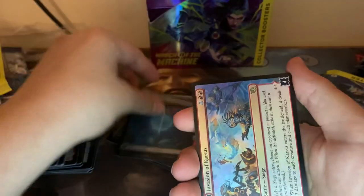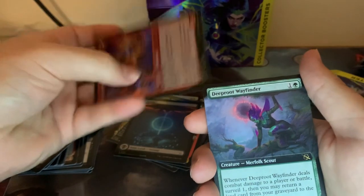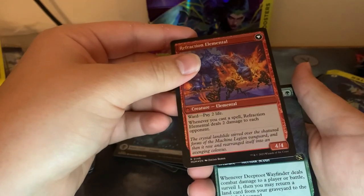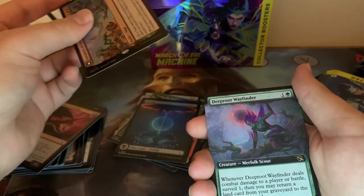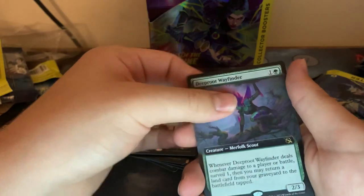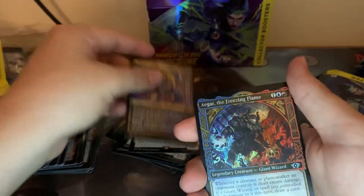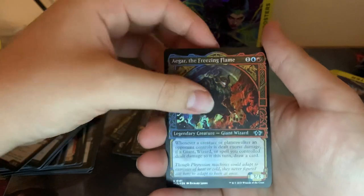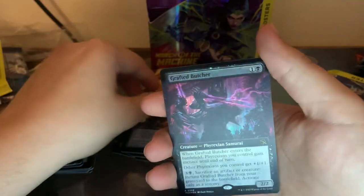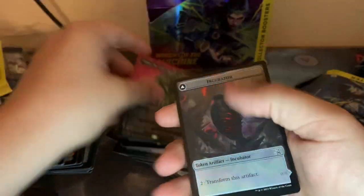Let's go. Island. The Invasion of Karsus. I guess we just have to kind of see. Deep Root Wayfinder — this guy flips into Ward Pay 2 Life, and whenever you cast a spell it deals 2 damage to each opponent. That's pretty good. Bullpine Harvester. A Foil Halo Foil Agar, and then a Foil Full Art Grafted Butcher with a Umori — a big funny ooze.